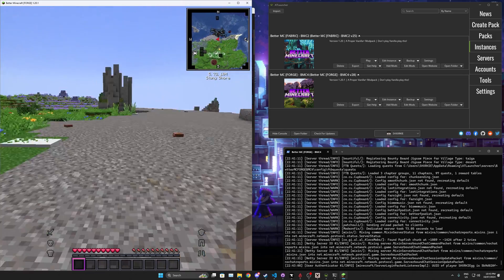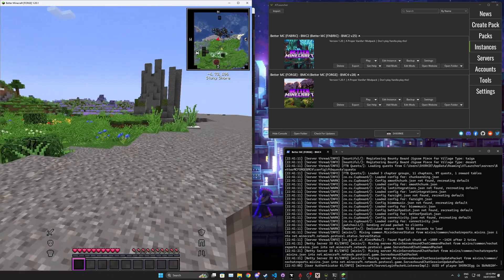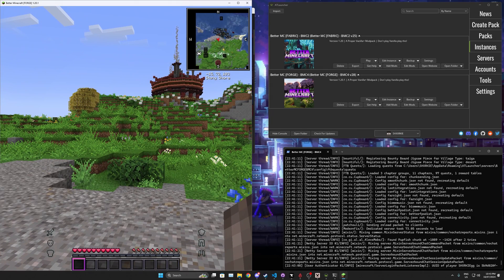That should be it — those are all the ways to get a server. If you want to help support our studio, use code LunaPixel at Bisect. Thank you for watching. Bye.